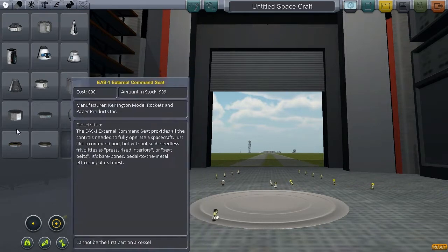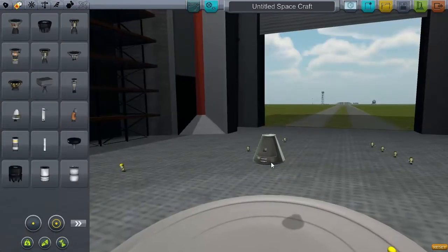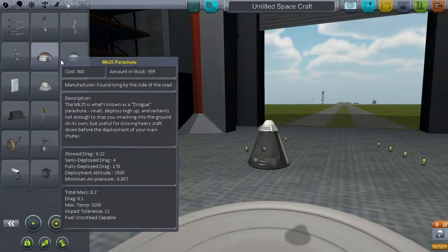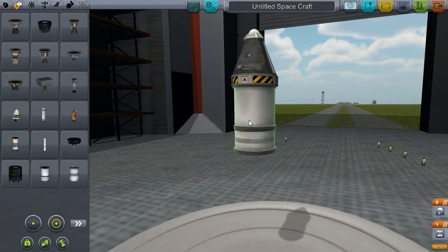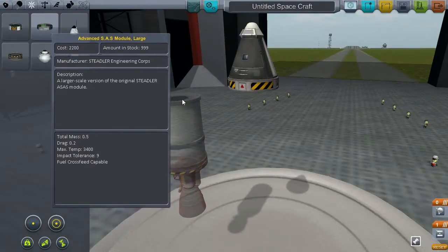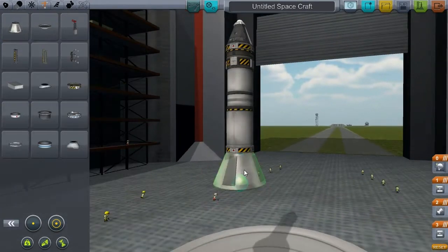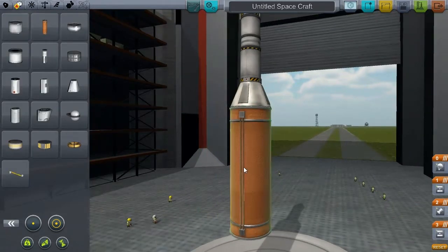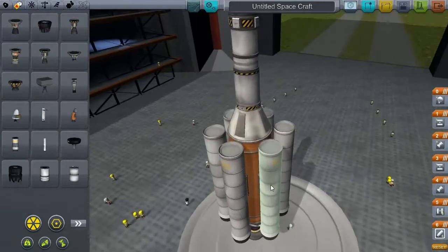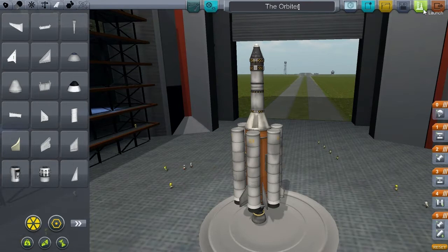It looks like there's a bunch of new parts as well. Do I need a remote guidance unit? Oh, is this like for unmanned stuff? I'm going to start with this little pod. A little parachute just in case we don't make it. Decoupler. A little fuel tank. A nice little engine on there. I guess I need some kind of stabilization system in here. Let's put one of these big guys on here — giant engine. The Orbiter. Let's see what happens.